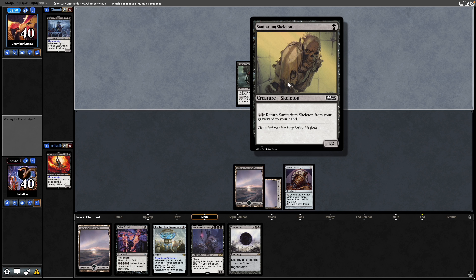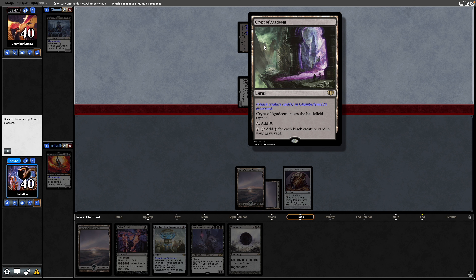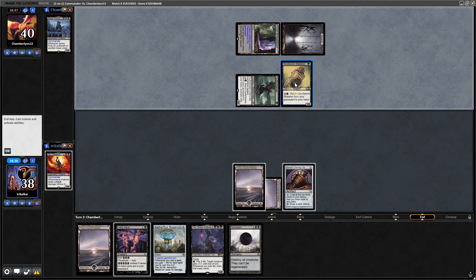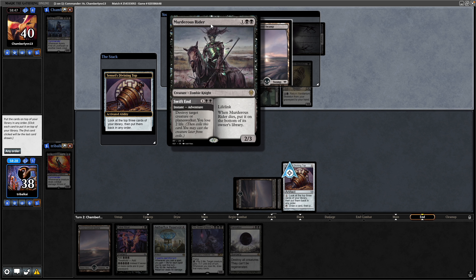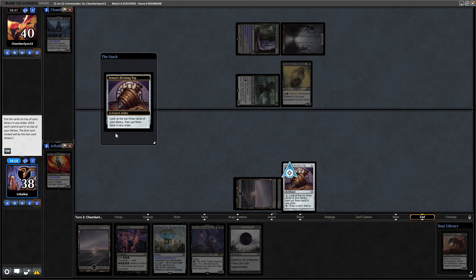Down comes another creature — that is Sanitarium Skeleton and the Crypt of Agadeem, so the board wipe will actually help them in a way there. Two damage from the Skeleton. I'm wondering if this is Skeleton Tribal now — we do see two Skeletons here. Spin the top again and seeing a Murderous Rider this time. We'll go Murderous Rider, Swamp, and Ravenous Chupacabra.